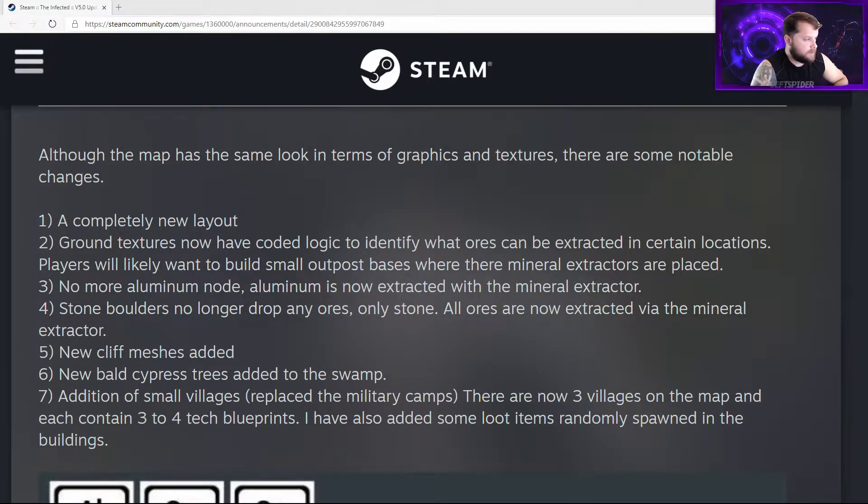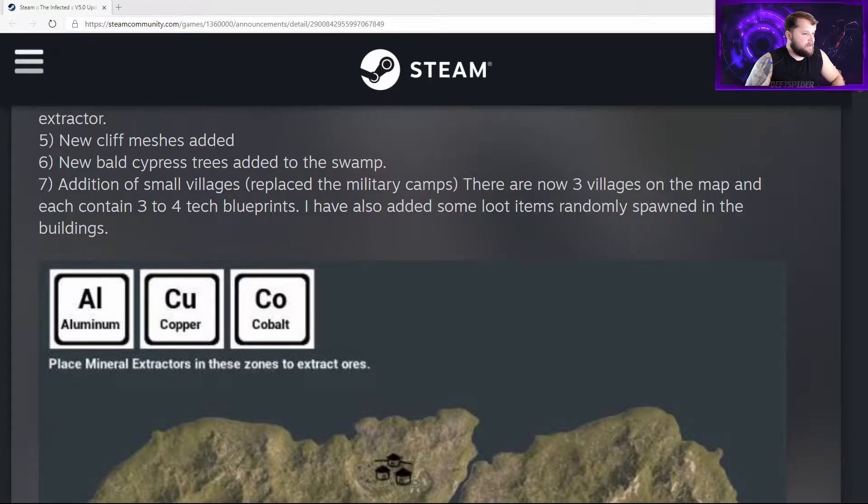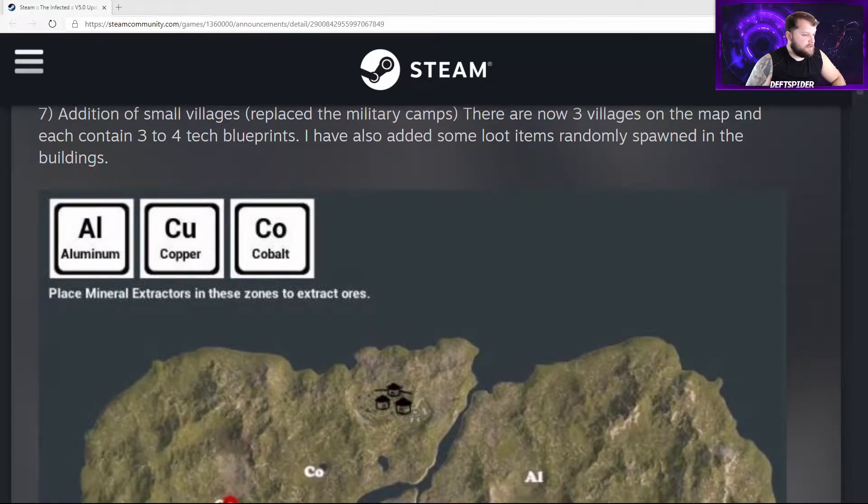Players will most likely want to build small outpost bases where the mineral extractors are placed. No more aluminum from boulders — aluminum is now extracted with the mineral extractor. Stone boulders no longer drop ores, only stone. All ores are now extracted via the mineral extractor. New cliff meshes have been added, and we've gone from military camps to villages — there are three villages on the map, each containing three to four blueprints.